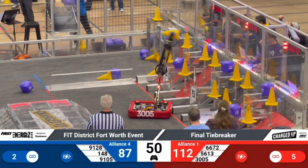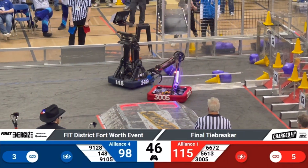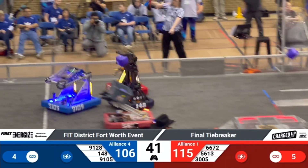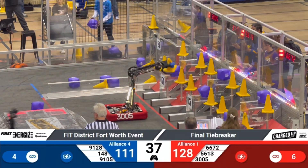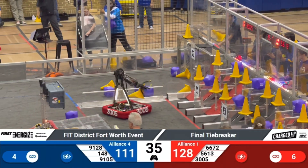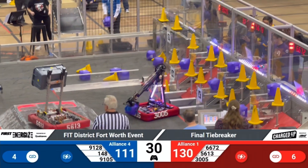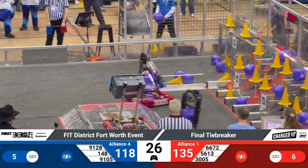But 9105 and 148 saying they have something to say about that, and they create two more links just like that, bringing it down to only a nine point difference. 6672 looking to complete their last link in the mid node, and now it's only up to the hybrid for the Red Alliance with 35 seconds remaining. Meanwhile on the blue side of the field, 148 trying to place a cube in the hybrid zone to shore up that gap. That whistle means we're in the last 30 seconds.